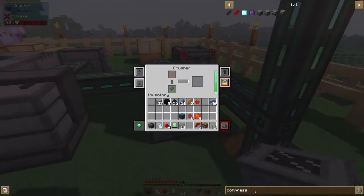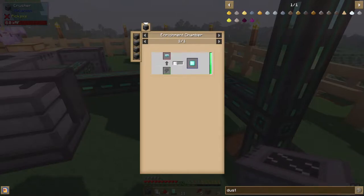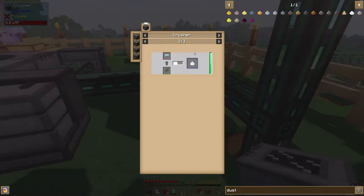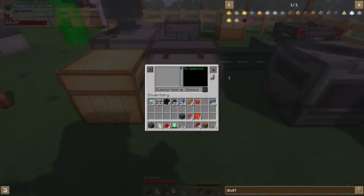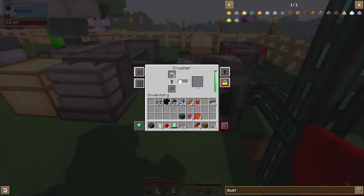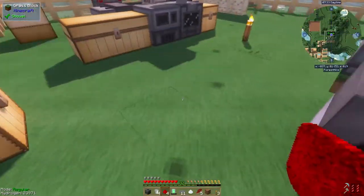Obsidian dust — refined obsidian dust — okay, and it takes a diamond. So we need to crush a diamond. I don't know how many I need so let's just do up a couple of diamonds. I thought I had the diamonds ready to go. Let's just go ahead and toss them in here — that should give me a couple of dusts. Yeah, there's one.